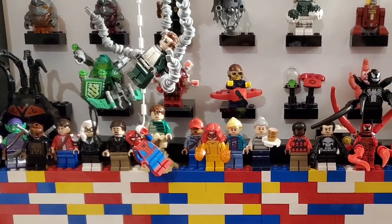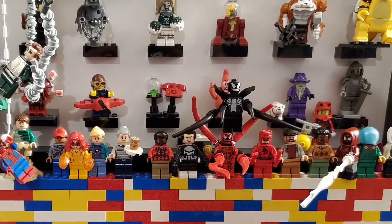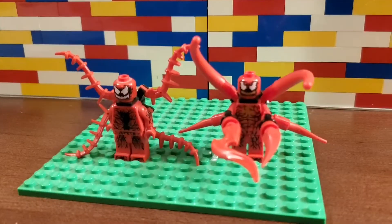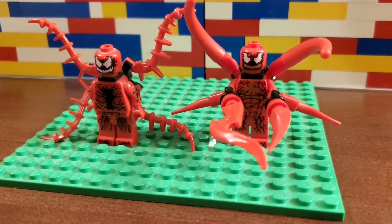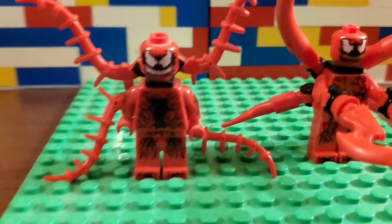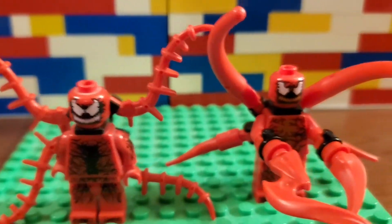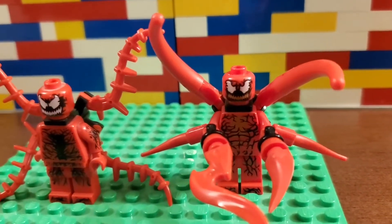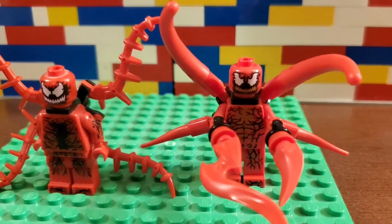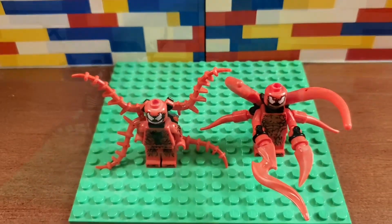But some of them just don't look great — they were cool, but we feel like there's some better designs. For instance, Carnage. The figure on the right came with the Daily Bugle set, and the figure on the left is the classic Carnage design that we've had for a while. The one that came with the Daily Bugle — I just don't love the smile on it, but I do like the apparatus on the back.